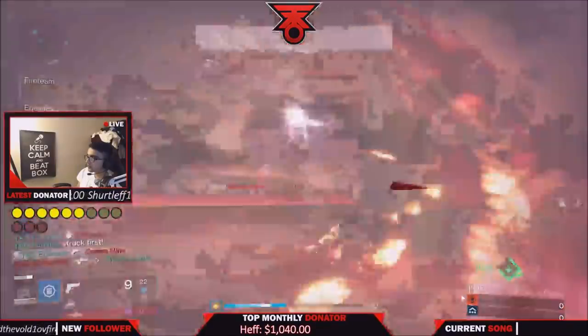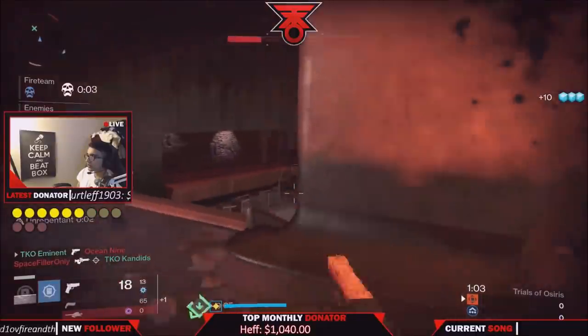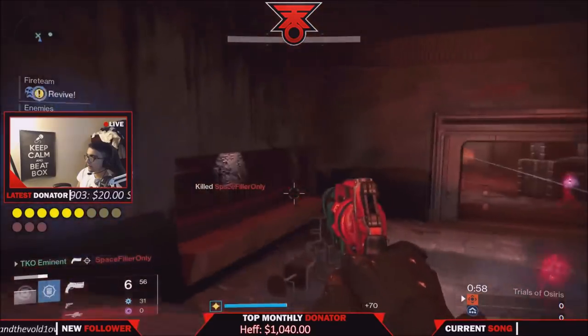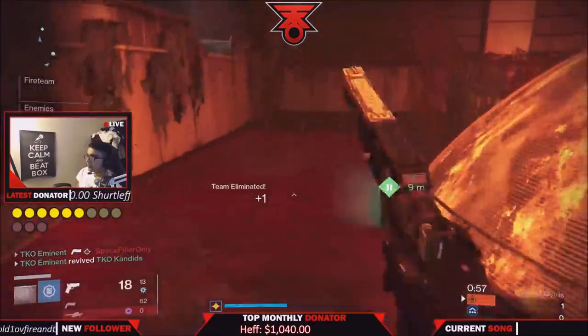The main thing you want to know is where we are right now — what we call the inside of the map. Pretty much where the middle flag spawns — the flag if the game goes into overtime. You guys want to get in there and get control of the middle section of the map.